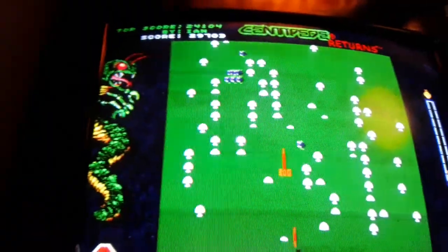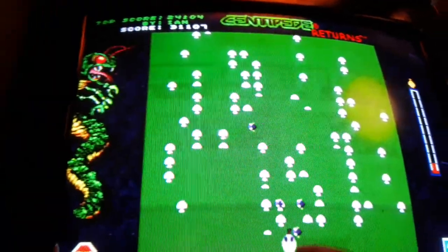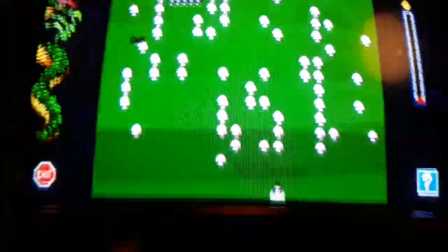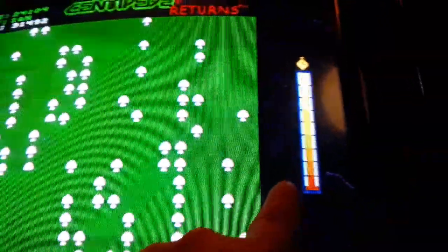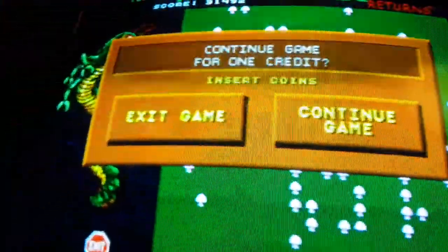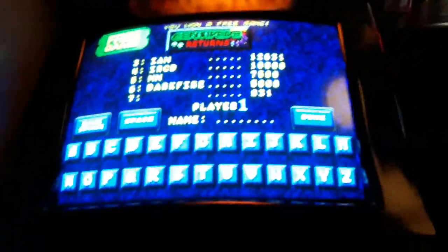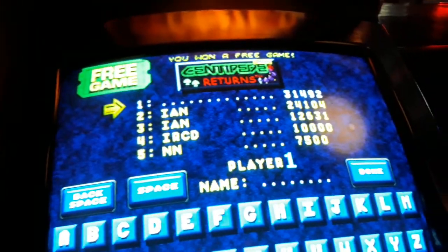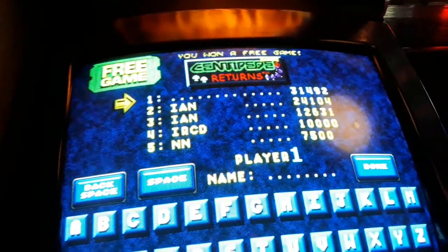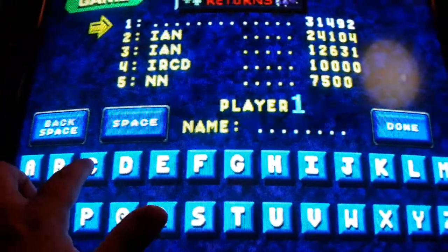So this is the highlight. I kind of wish I could just set this to Centipede — maybe I can — and put a dedicated topper on it. Centipede Returns. It's time-based, that's what's up. I'm going to exit the game — it's a quarter a play. I just got a free game. I'm number one. That's pretty cool.